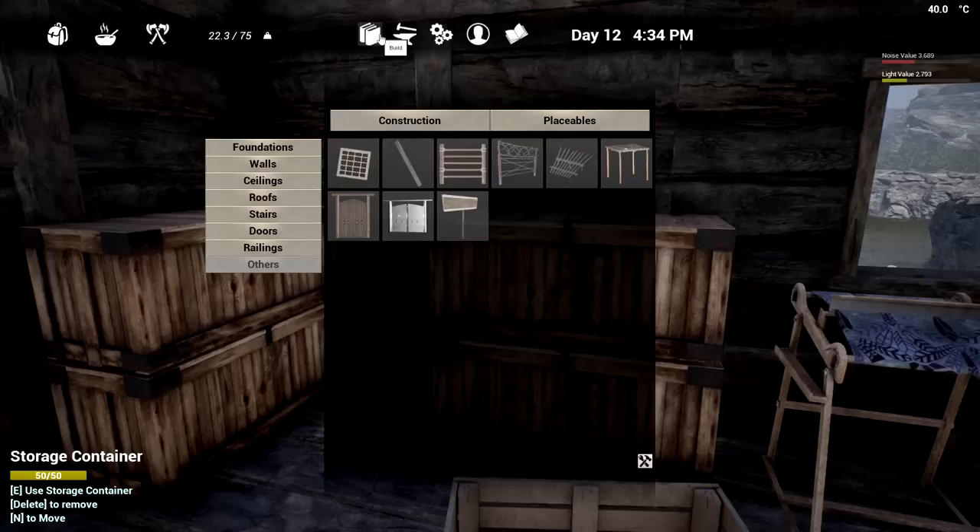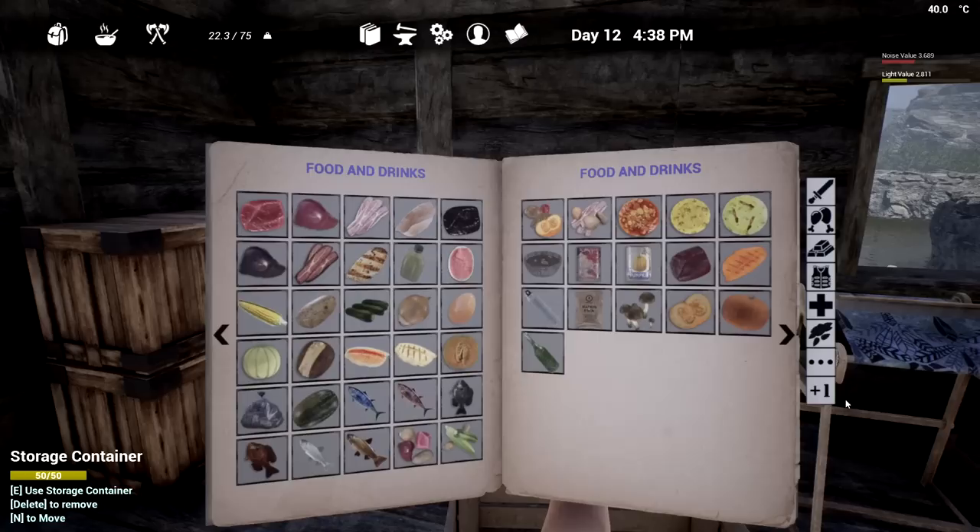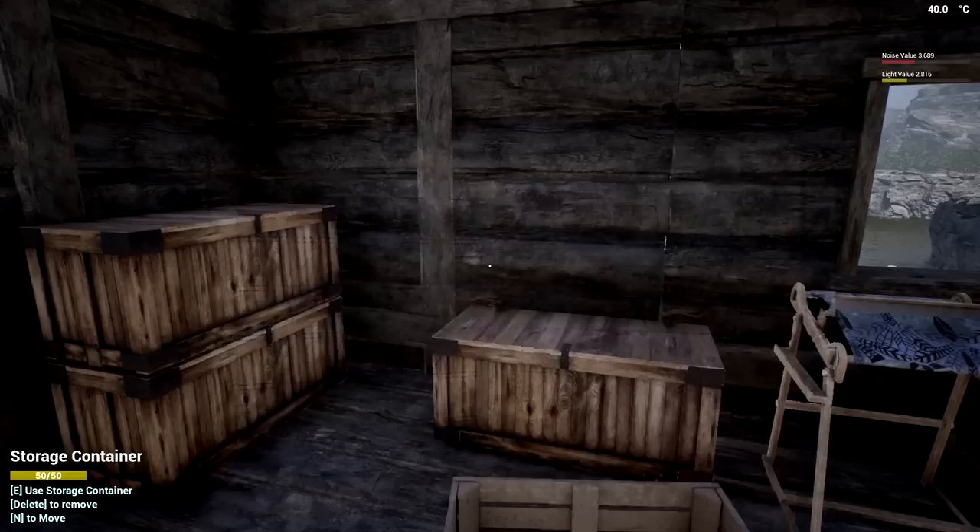One thing I want to see - where is the actual canteen we can make? There it is - quench canteen. It takes three aluminum ingots. I thought maybe we could make it with what we have but we don't.